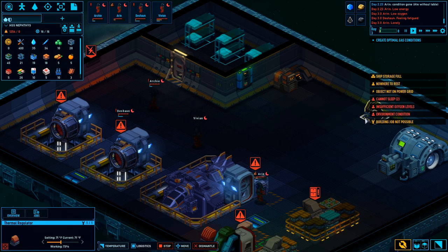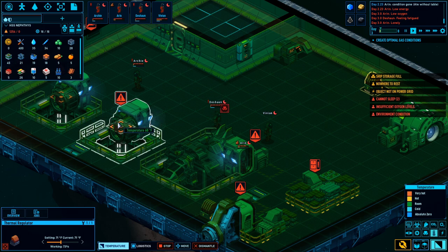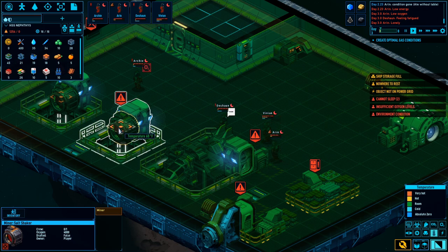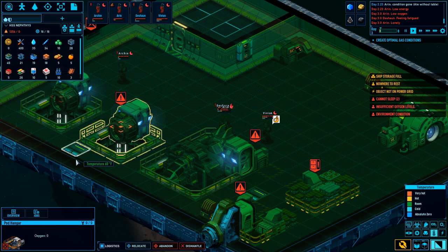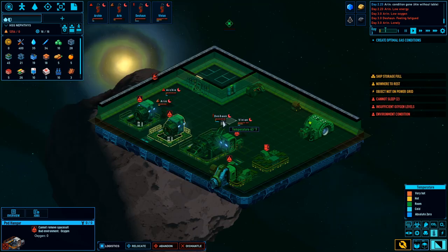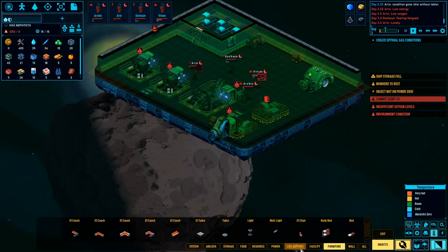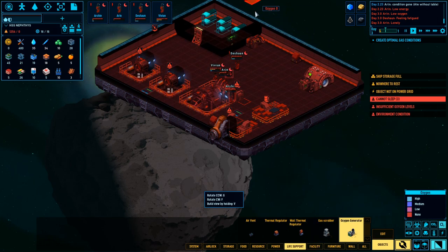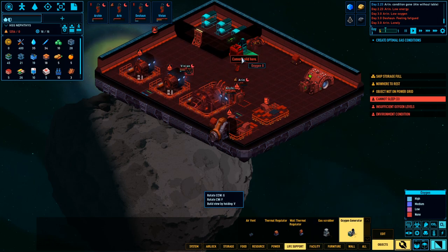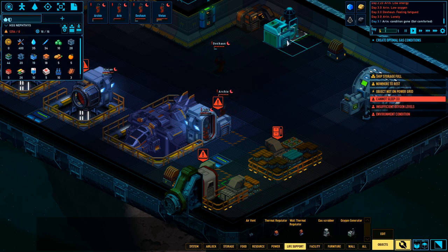We're running out of O2, so I'm thinking we need - temperature? Minor salt shaker, pod hanger. How do I build an oxygen maker? Life support, gas grubber, oxygen generator. Alright, we got that there. Building job not possible.